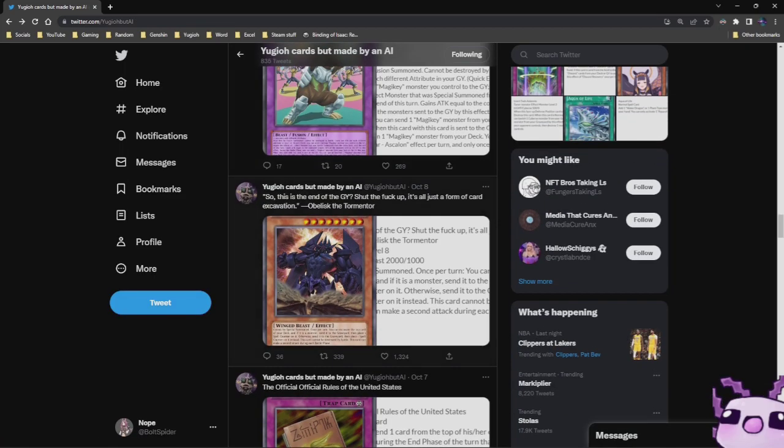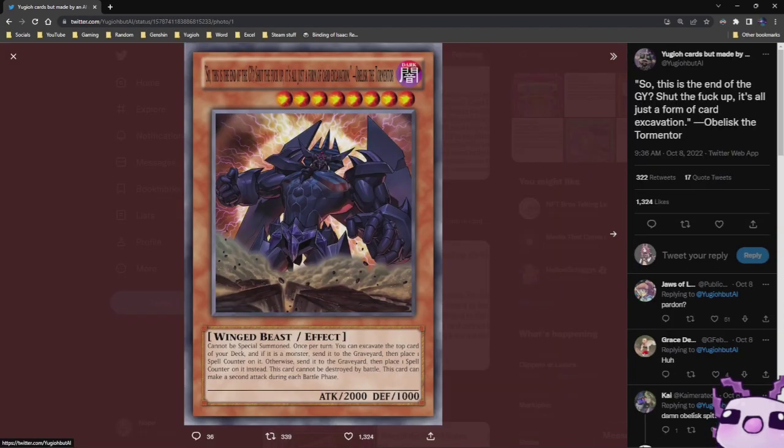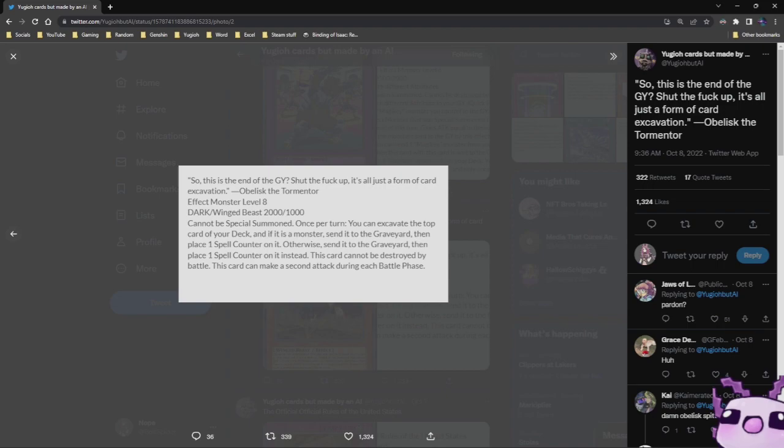It's all just a form of card excavation. Obelisk the Tormentor — it's a Dark Winged Beast Effect, Level 8, 2000 Attack, 1000 Defense. Cannot be Special Summoned. Once per turn, you can excavate the top card of your deck, and if it's a monster, send it to the graveyard, then place one Spell Counter on it. Otherwise, send it to the graveyard and place one Spell Counter on it instead. This card cannot be destroyed by battle. This card can make a second attack during each Battle Phase. Oh lord.